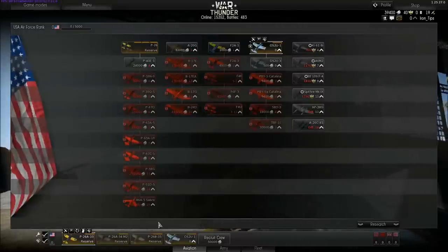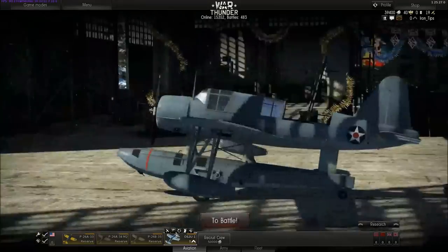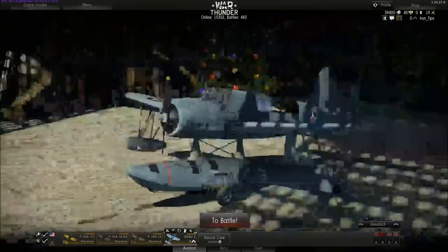Your new crew should undergo training to be able to operate this plane. The cost to hire and train a new crew for this type of plane is 10,100 Lions. Confirmed — and here it is: my new Kingfisher in my new crew slot.